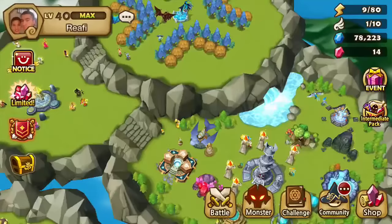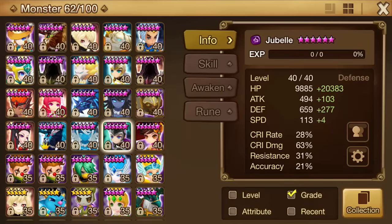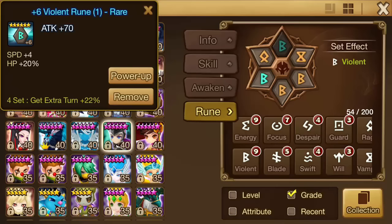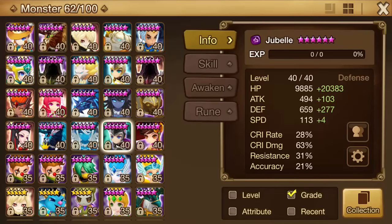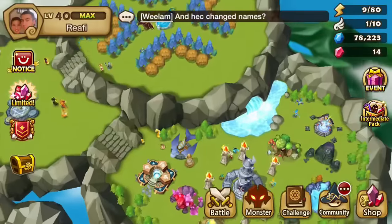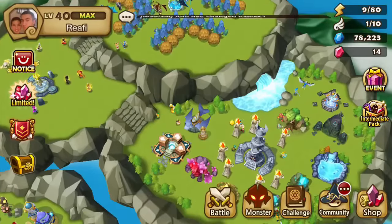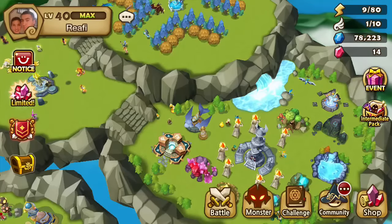Alright guys, I hope you enjoyed. Keep leveling up those six-stars — six-star monsters are super important. And you know what's even more important? Runes. So keep farming those runes too. Stay tuned for the stream tomorrow the 14th at night — as soon as TOA resets I'm going to be doing one. I'm definitely going for top 100. I've got the double Lucian team ready to go — we should be able to auto up to like floor 60 with just the double Lucians, and then we'll switch over to our tanky but fast team with the Chimeras.